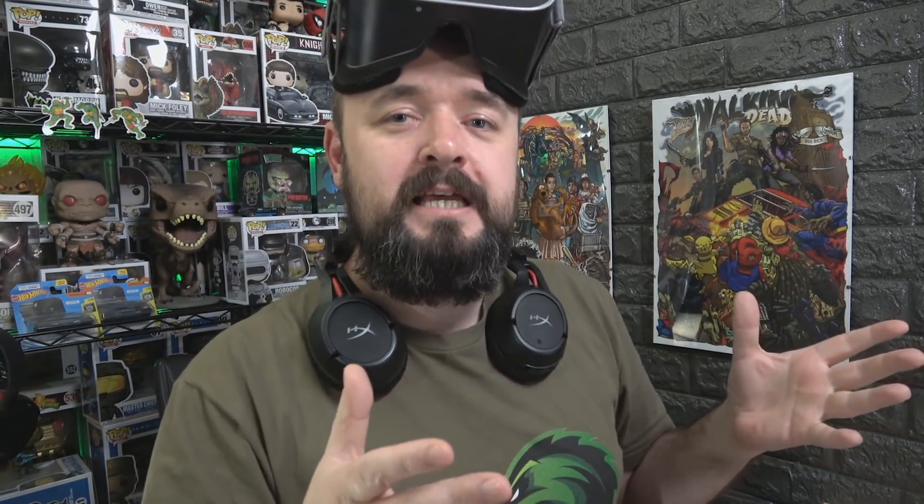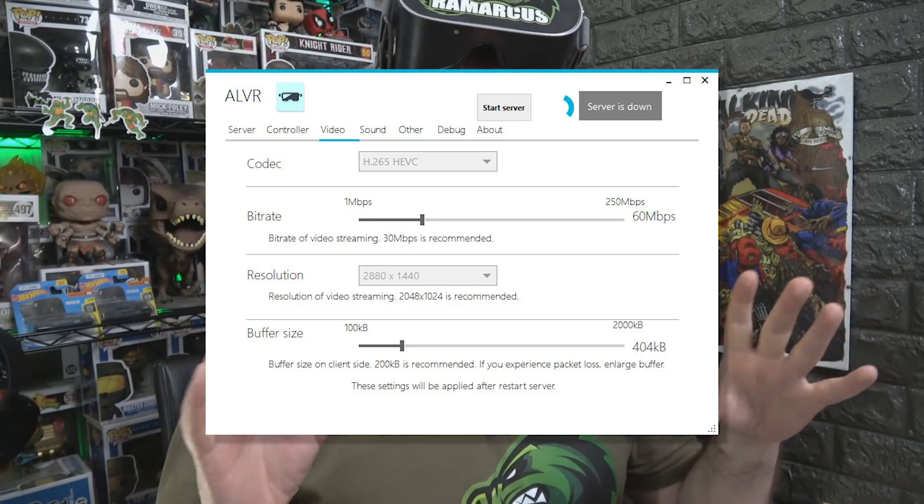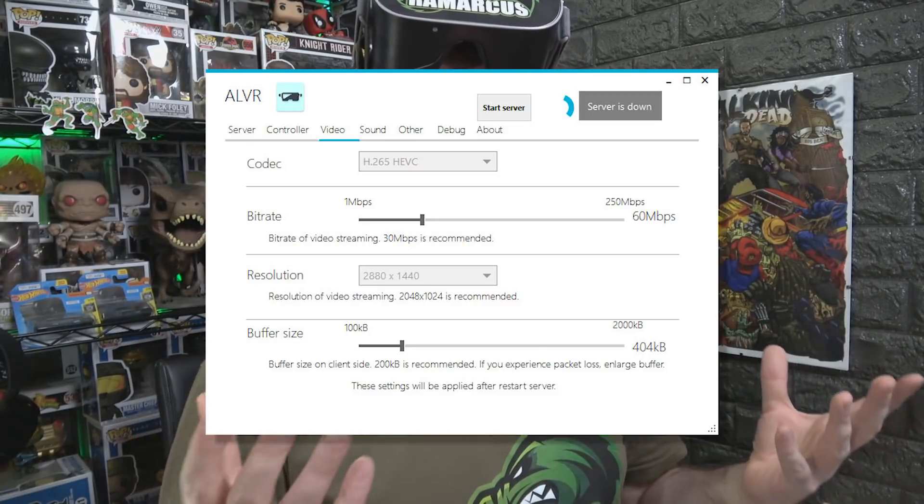You have the app on your headset and ALVR on your PC, and as long as your PC is VR capable — remember it's your PC doing the heavy lifting, not the headset — you can play PC VR games. I recommend a 5 gigahertz Wi-Fi connection to keep the quality nice and crisp. I'll flash up a screenshot of my ALVR settings because a lot of people ask, and I find these settings work well for me.